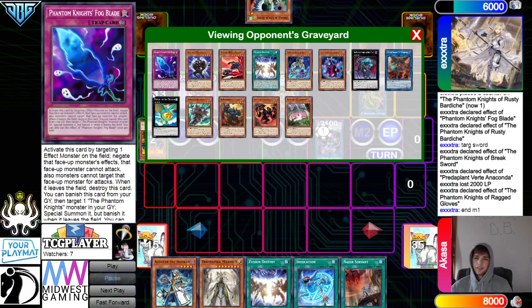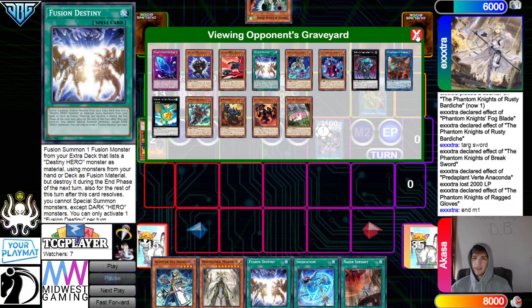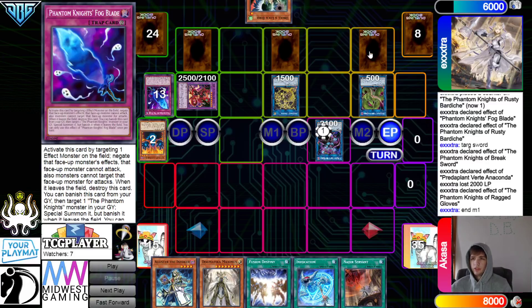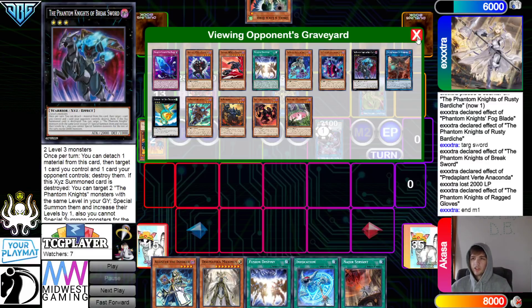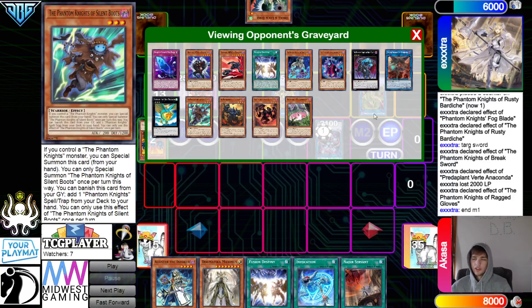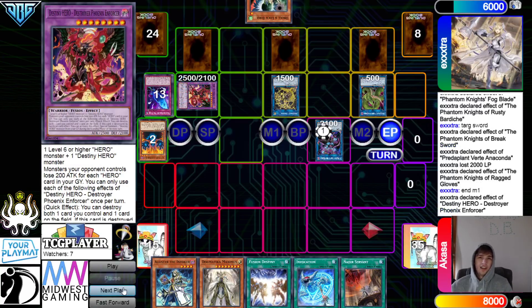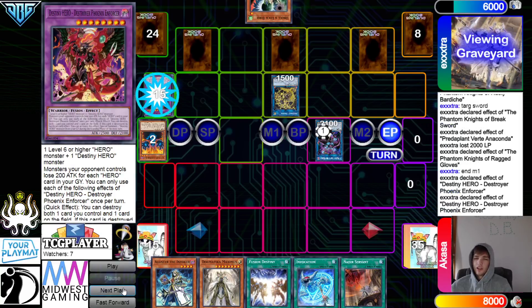They probably just don't play Wings. Boots didn't even search this turn — maybe they're just keeping it in the Graveyard for next turn. There's Shade that can be searched but it seems like they're just holding it. Enforcer End Phase pops Anaconda. Enforcer Graveyard effect. Then they pass and draw Evenly.